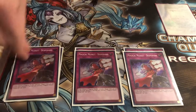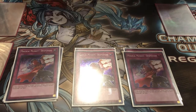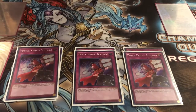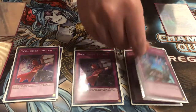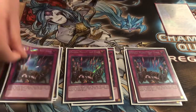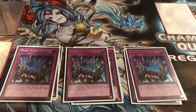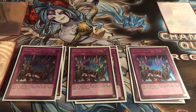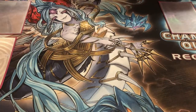I play three Desperado. It's one of the better Magical Musket trap cards you can use from your hand — it destroys one face-up card on the field. And then I play three Last Stand. It can negate a spell or trap card and it doesn't destroy it, which has helped out a lot in a lot of matchups.